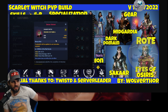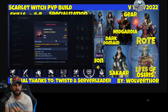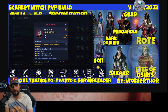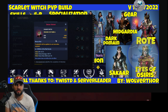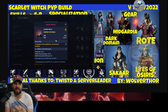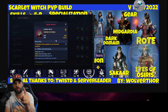Giant shout out to Twisted and Server Leader — we worked quite a bit on these builds and think they're pretty solid. It depends on play style; we like the more aggressive approach, though there are support aspects too, like silencing in Omega War and dashing in and out. Let us know in the comments what your thoughts are, share different builds with the math behind them, or join the Discord linked in the description. Thanks for watching — hammer that like button, click the notification bell, subscribe, and have a wonderful day.